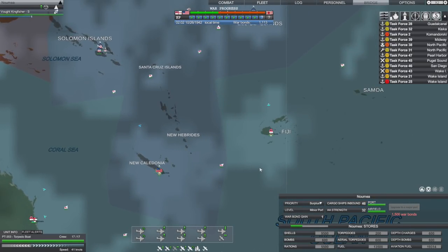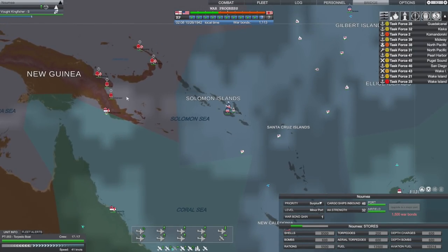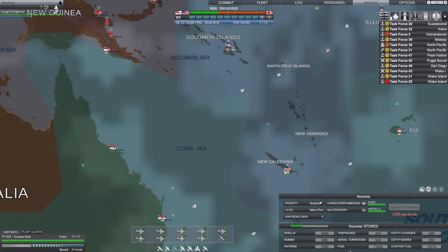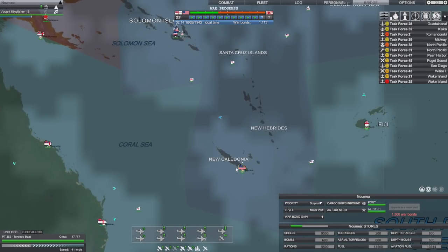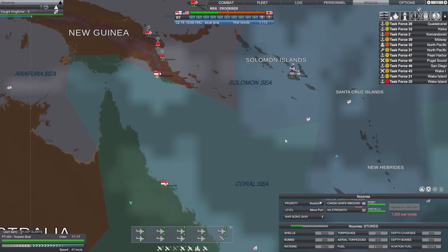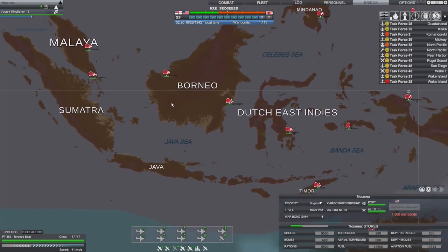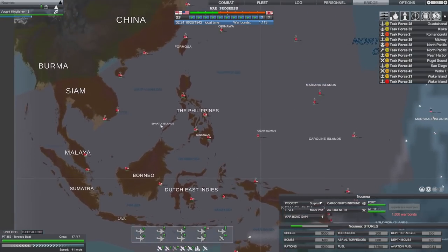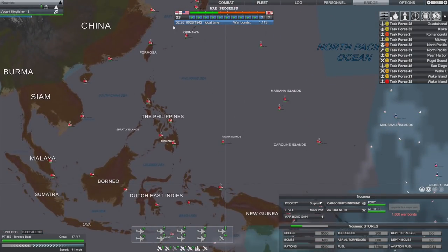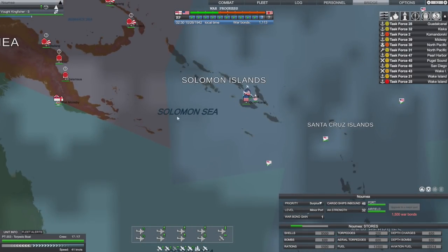We could upgrade her to a major port if we get a few more war bonds, then she can be the lifeline. I think we're going to do that - we're going to upgrade this, and hopefully in time we can build a shipyard. Then we can really build our forces to push on New Guinea, the Dutch East Indies, Borneo, the Philippines, and all the way up to Japan.